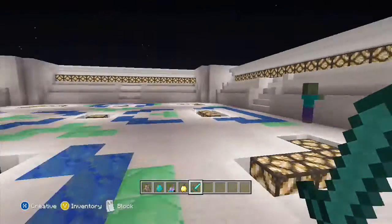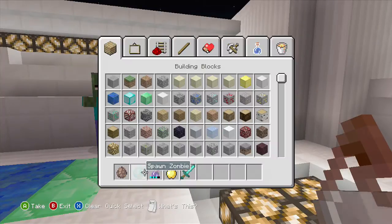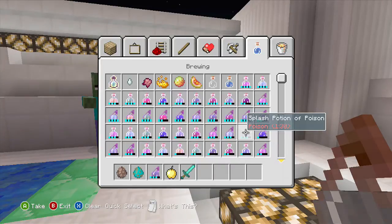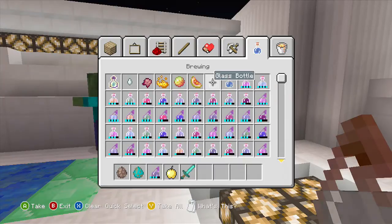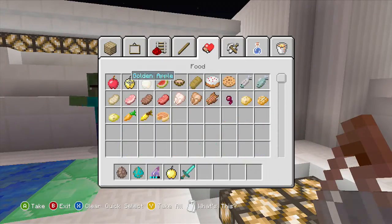Basically, you need to get a weakness potion and a golden apple. Now it takes time to turn back into a regular villager, but let me show you where the stuff is. The weakness is right here — it can be any weakness potion. And then the golden apple is right here.